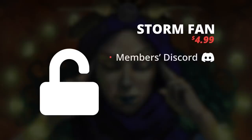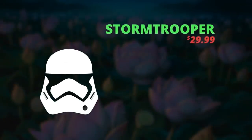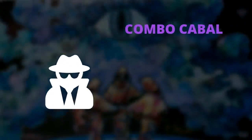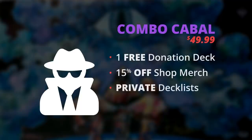Starting off with our Storm Fan tier, you unlock our private members section of our Discord, which comes with a highlighted user profile and awesome badges and emotes for YouTube. Looking for sideboard help? Become a Storm Trooper, our middle tier, for two sideboard guides of your deck choice every single month, plus 50% off donation decks. You also get 10% off merchandise from our shop.